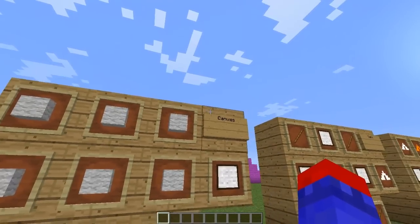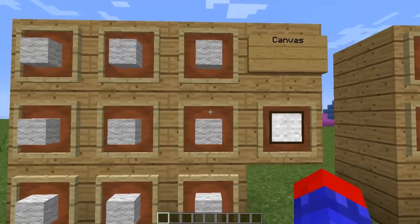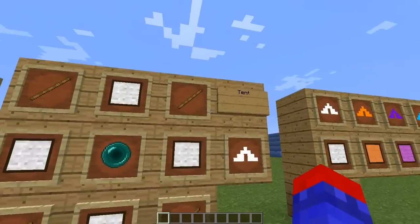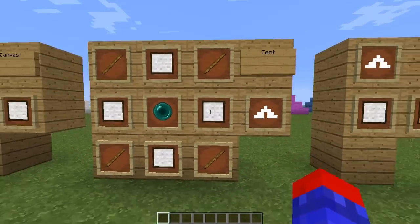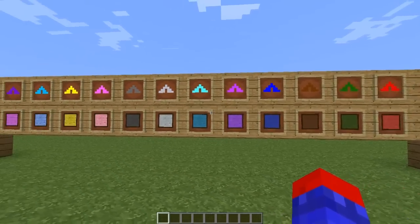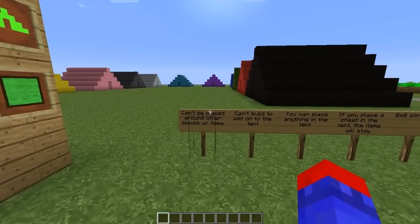The first thing you're going to need is the canvas. The way you do that is you fill a crafting table with wool — it doesn't have to be white wool, it could be any type of wool — and then you'll get the canvas. Next, to actually build a tent, you get four sticks, a canvas, and a dye of any color. These are all the colors of tents you can use.